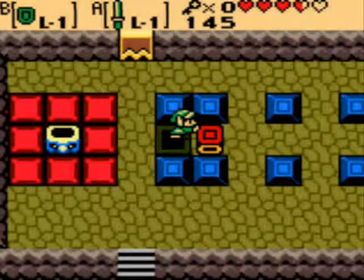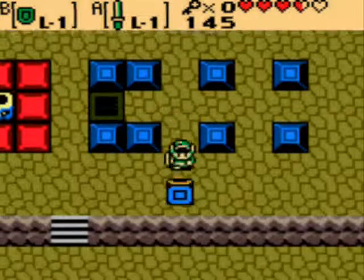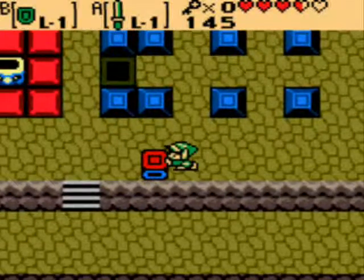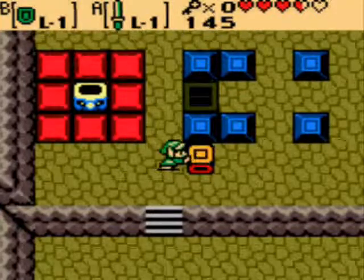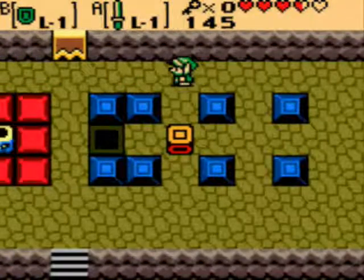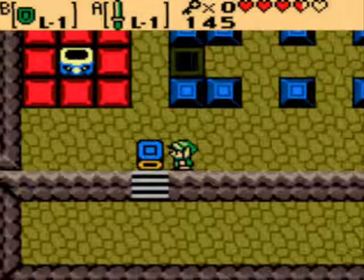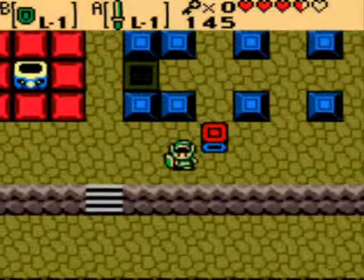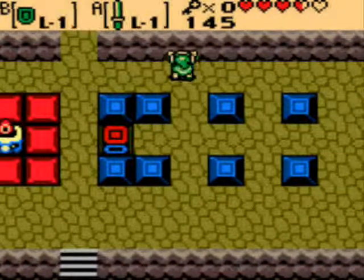Okay, I didn't do that right. We need to push it over to this staircase, and then push it over here. That will put up yellow, so if we do it twice, we get red. So that's how we open that door.